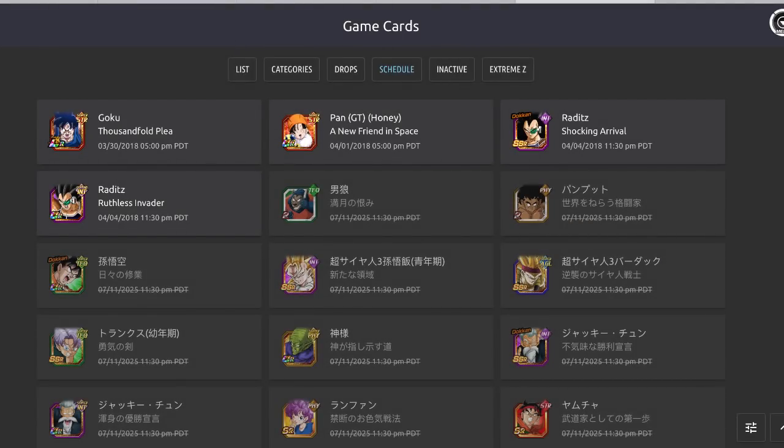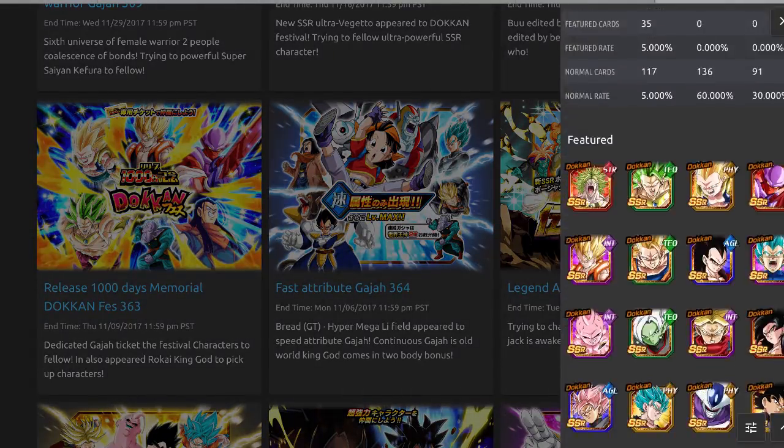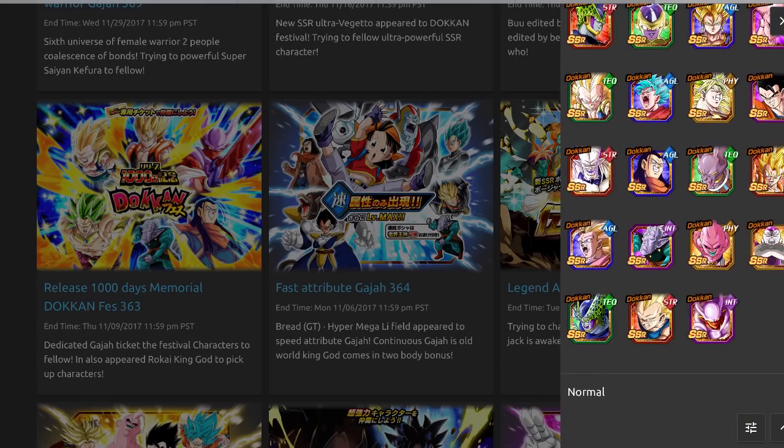Now, something that might come that we don't know about yet — if you remember, JP had a 1000 day ticket celebration banner. This banner featured all of the 120% leaders, all of the 70% leaders, all of the 100% mono leaders, all the 3 Ki 3000 stat leaders, including Merged Zamasu, Future Trunks, the super leader Blue Vegito, the villains leader Super Saiyan Rosé — literally all of the Dokkan Fest cards.